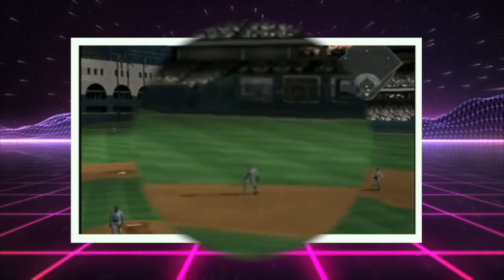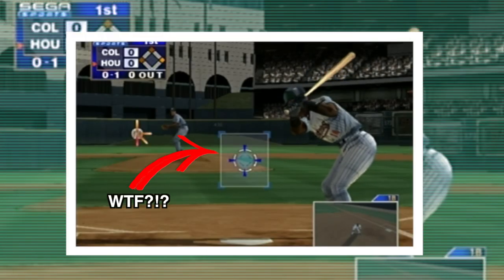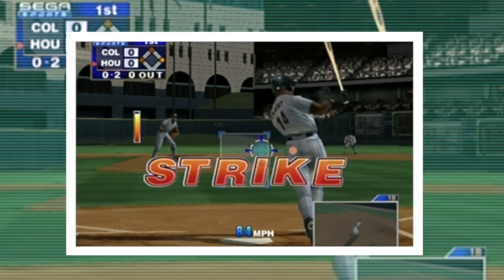There are times where the ball trickles by the shortstop and he won't get it, or there's a pop-up between the shortstop and center fielder that drops because you can't take control and hustle to that location. The AI makes that decision for you and it's pretty poor. There's also no hot and cold zones for batters, and there's a delay when you're up to bat and swinging.